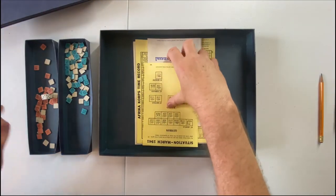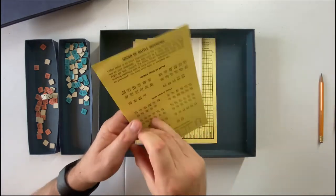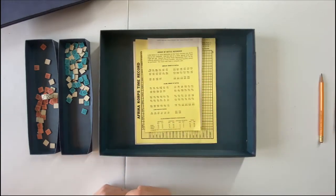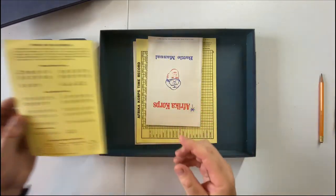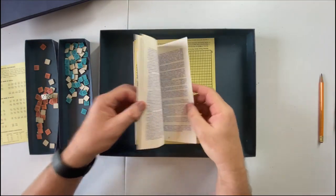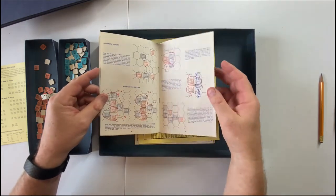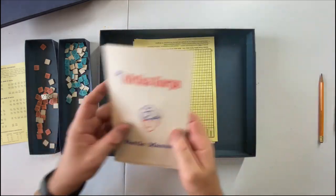We have our Order of Battle, which gives you the positions of the units at the start of the game. I did check to make sure that everything is here. We also have the Battle Manual, which gives a history of the battle as well as some examples. This is the first edition rule set — we'll talk about that momentarily.